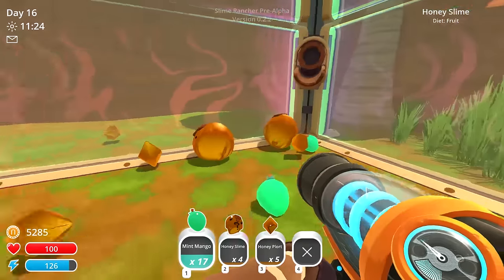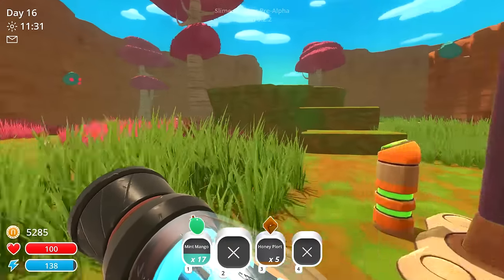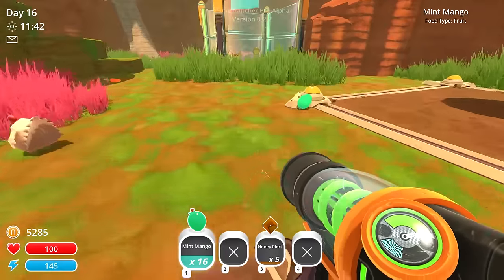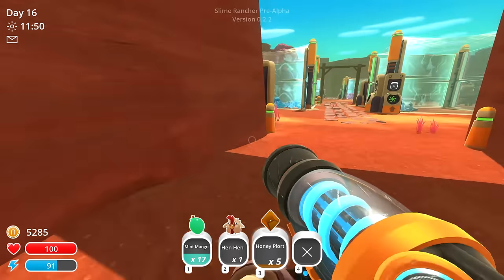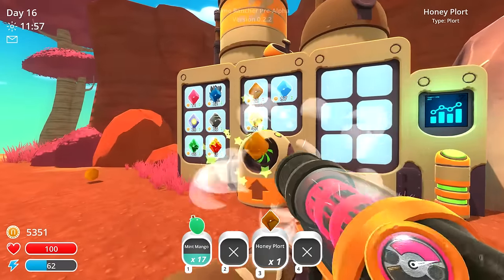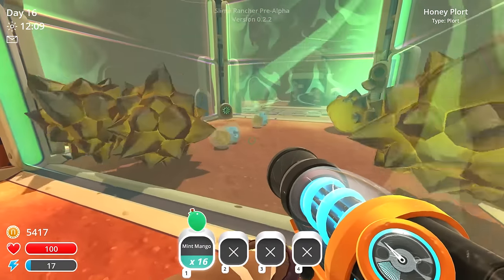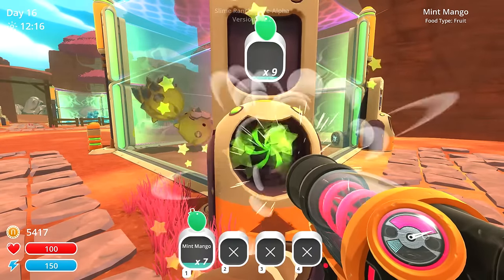They don't need all these — honey slimes, I'm sorry, I didn't mean to call you guys dumb, I love you! They have 61 mint mango in there, they'll be fine. This tree isn't quite done. The update means I can't feed them by chucking fruit in because it won't let me. Let's test it — mint mango is a favorite for one of these largos. I saw the heart! Look at that — it produces two rock plorts AND two honey plorts. That is fantastic — this is gonna be our main money-making venture.